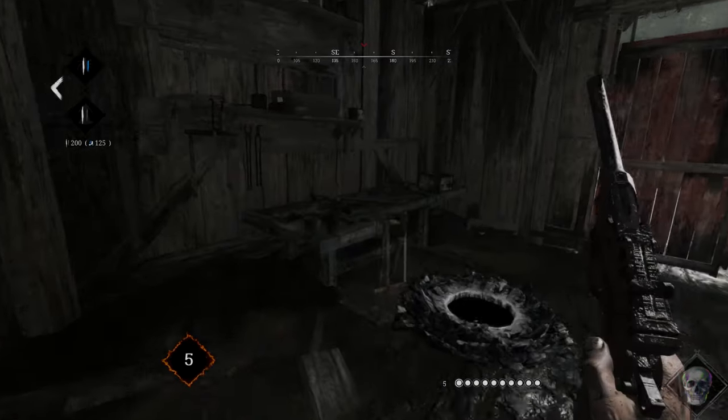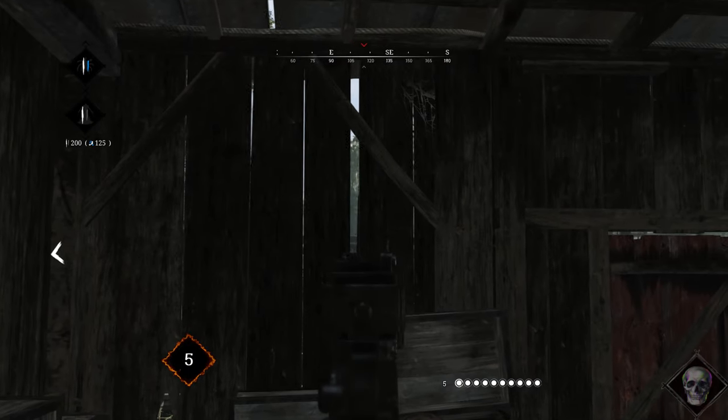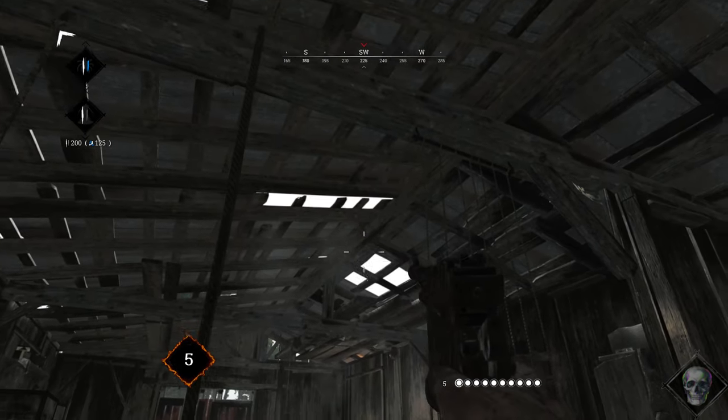If you are inside, you can use this spot right there to have an advantage on the people pushing from the mo battery side. Or you can use this other spot to get a view on the open field in the direction of blank primary. Be careful also because the roof has pretty big holes and they can see the inside easily.